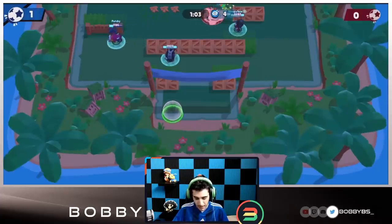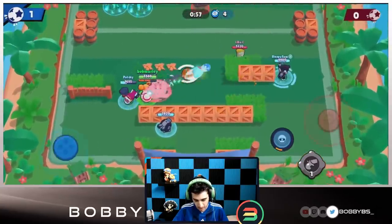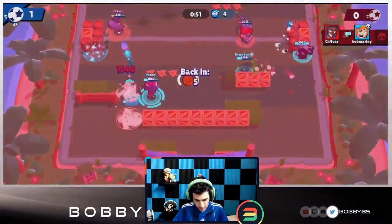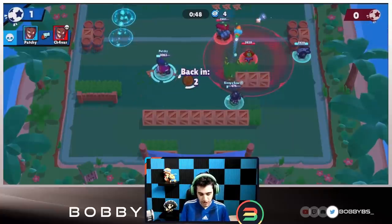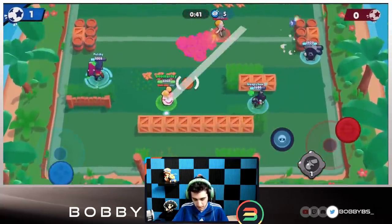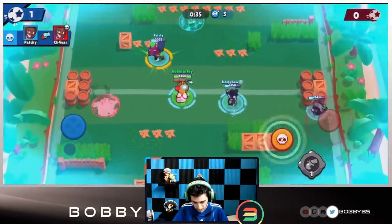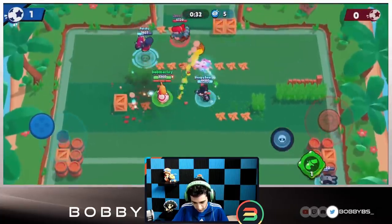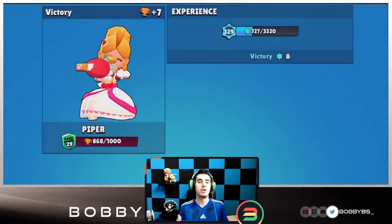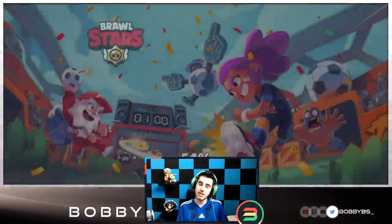We're backed up with one minute left, but still have good control — they haven't really been able to do anything. We have the range advantage. Brock goes down, patchy finishes it off. Pam is kind of a beast here — I'd definitely recommend Pam if you want to grind on this map. We hit the M three times, get our super, patchy flashes his super. We go for the right side and get it, ending the second game. Two and oh, pretty good domination.